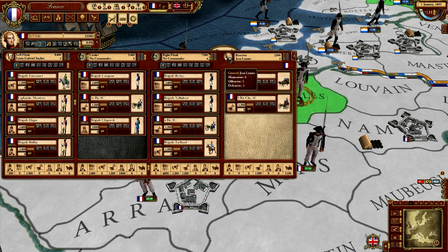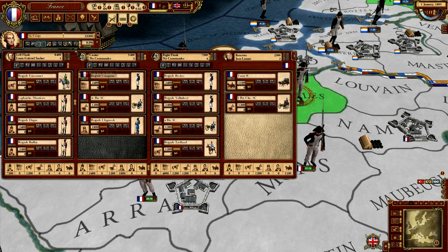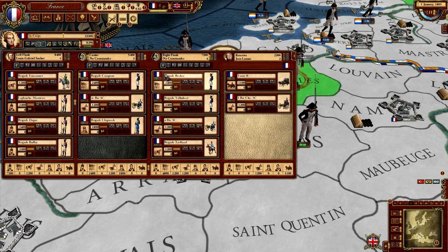I've seen people — NorthernLion, I'm talking to you — take Napoleon out of the reserves and put him in the center, thinking that's the most important position. Don't do that. You're going to lose horribly. Napoleon stays in the reserves because that's where he belongs, directing the whole battle. Keep your best generals as the overall commander of your armies.